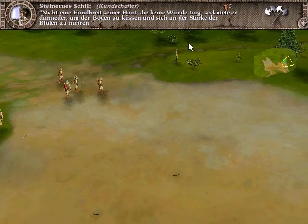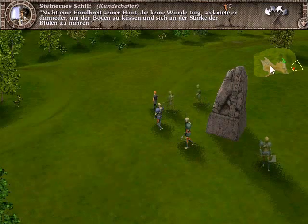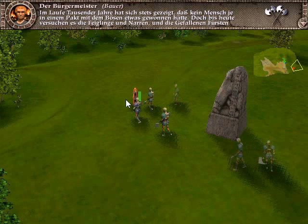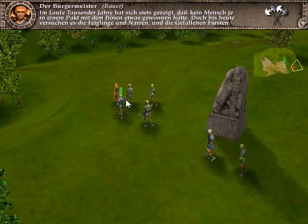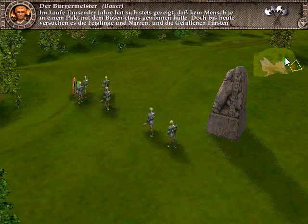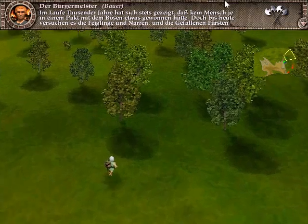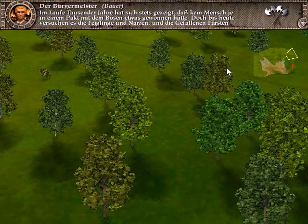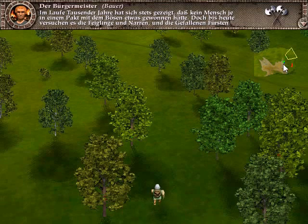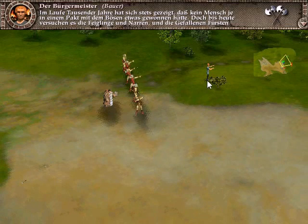Our peasant will show us the traitor — here he is. The Talmager is protected by 6 thralls. I sent my dwarf to the road for killing the Talmager, and my Ashers take position, protecting our peasant.